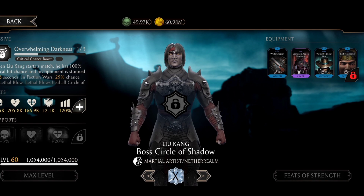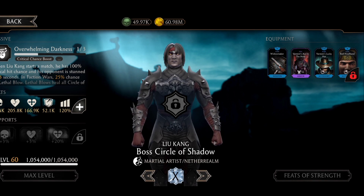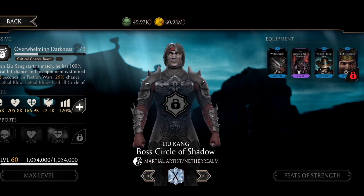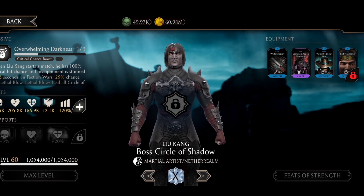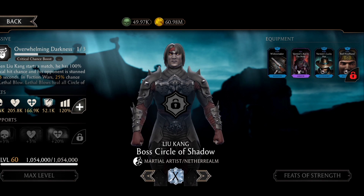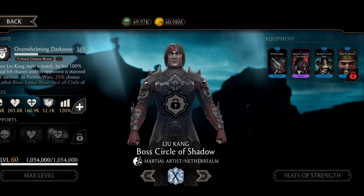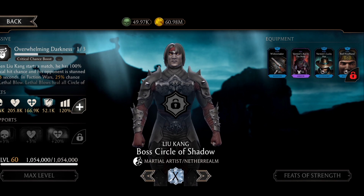Liu Kang is using Widow Maker for more damage on specials and basic attack damage boost. Varmin's Ace in the Hole gives more health and applies shield break on tagging. The Lucky Hat gives a chance to steal power on basic attacks and gives shield to teammates. His gear gives unblockable, power generation boost, and recovery boost.